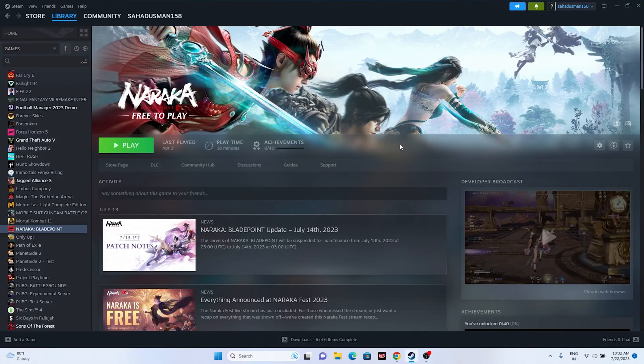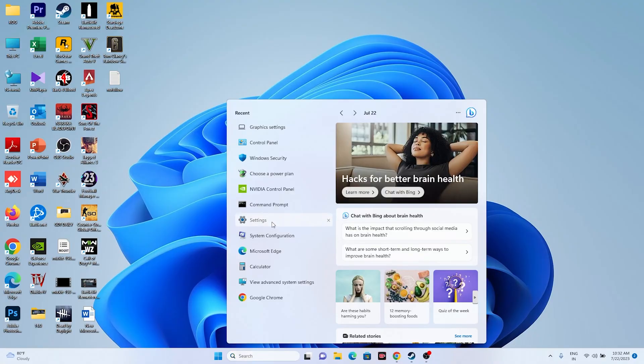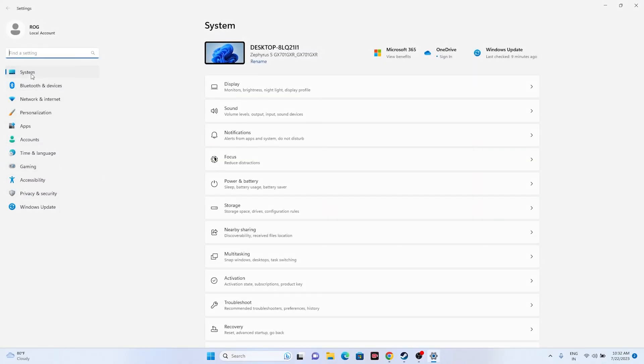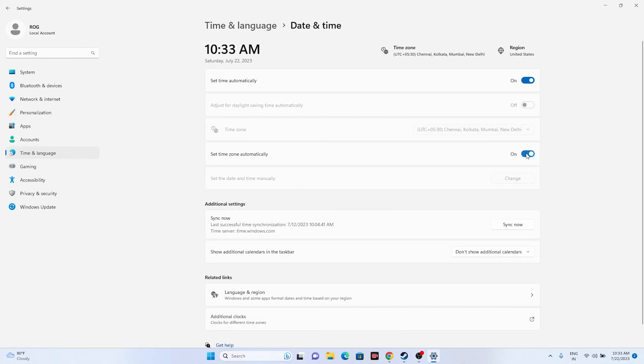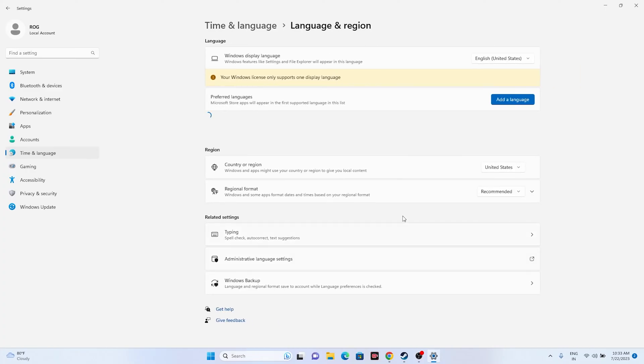The next step is to make sure your time zone and region are correct. Go to Settings, then Time & Language, then Date & Time. Make sure both automatic time settings are turned on, and tap Sync Now. Then go to Language & Region and set your region correctly — for example, United States, United Kingdom, or Germany — depending on where you are. Then close and try launching the game.